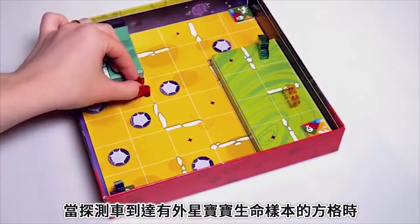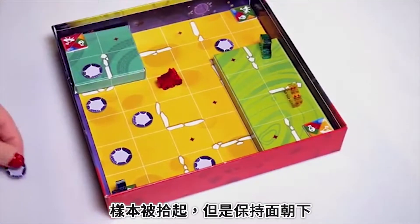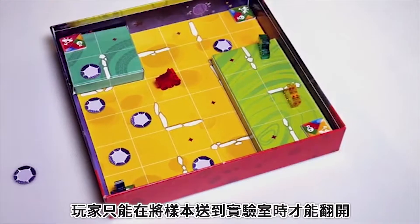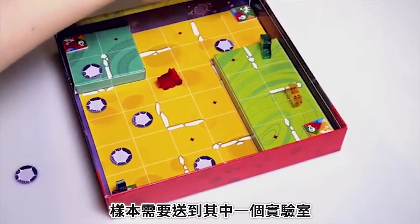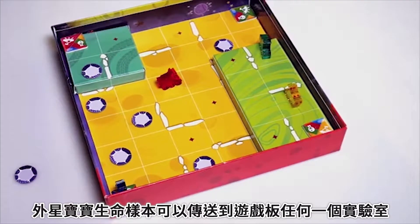When a rover reaches a square with a life sample, the sample is picked up but the token is kept face down. The player can only learn the exact kind of the life sample after delivering it to the lab. To earn the points, the samples have to be delivered to one of the labs. Under the basic rules, the life samples can be delivered to any lab on the game board.